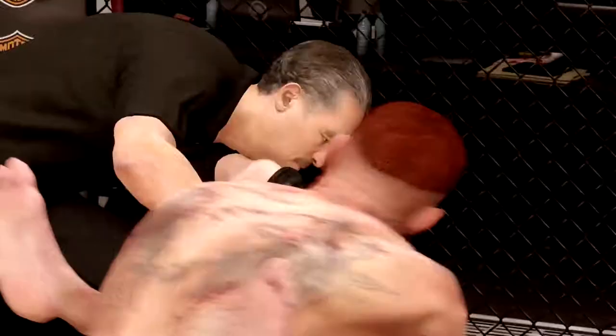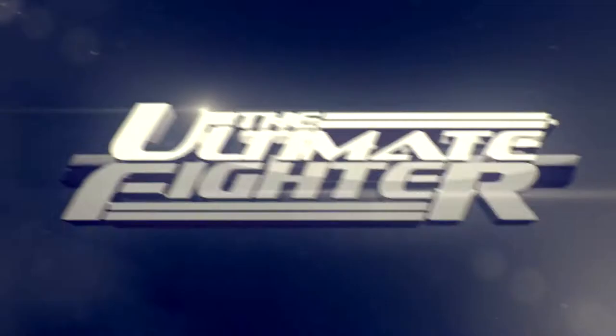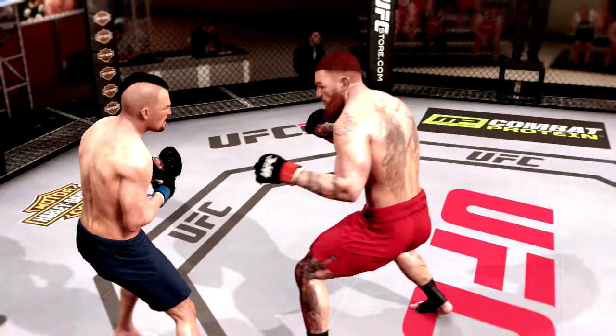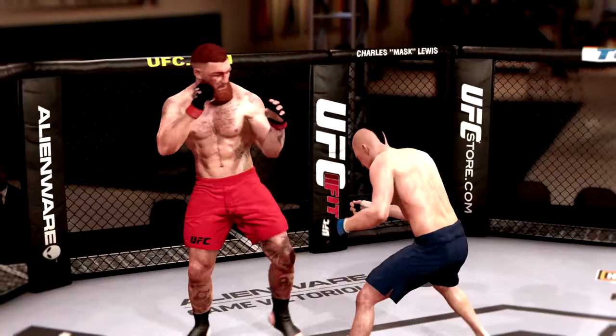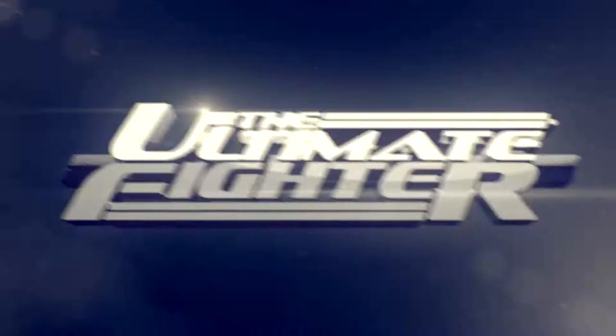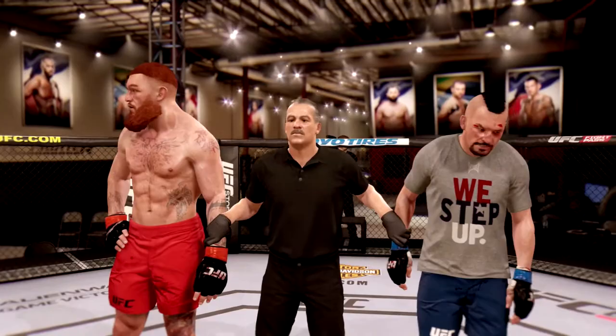That ends the fight — only two rounds in this Ultimate Fighter championship fight. A couple blows to the head starting to knock him out, he falls to the ground. Just a couple of highlights — didn't want to give up, kept punching anyway, knocking him out with that kick — a roundhouse kick to the back of the head.